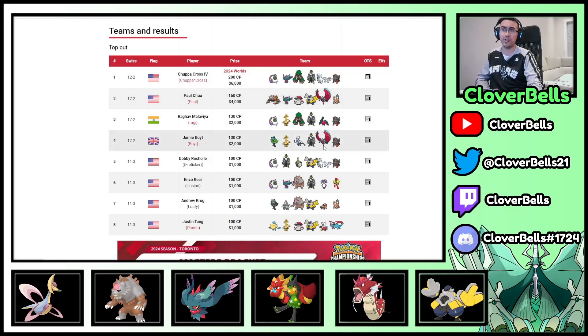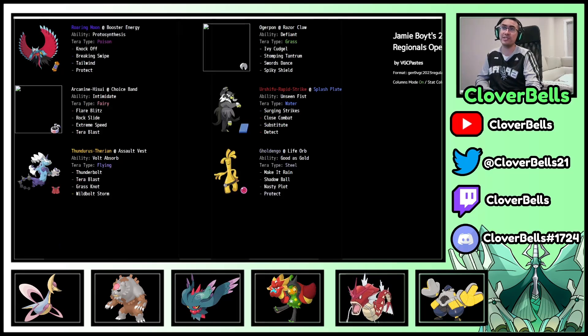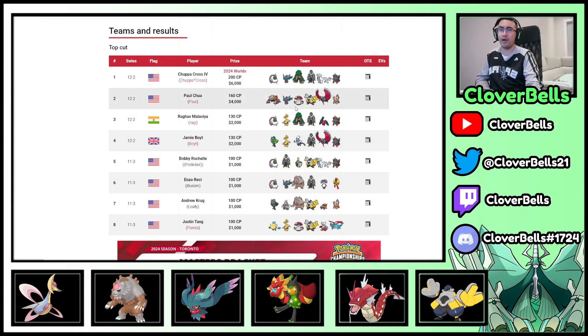Looking at the top 8 as a whole: four Dragons — two Roaring Moons, a Regidrago, and a Salamence. Four Tornaduses, and since Salamence also has Tailwind, technically five Tailwind options. Jamie also had Tailwind, so six of the eight had Tailwind — only Paul and Andrew did not. Four of the top five had Arcanine. Two Landorus and Salamence account for the rest of the Intimidate support. Two Amoongusses. No Ogerpon in any form. Two Rillabooms. Five Urshifu Rapid Strike in the top eight — that says something.